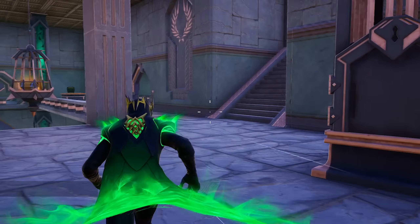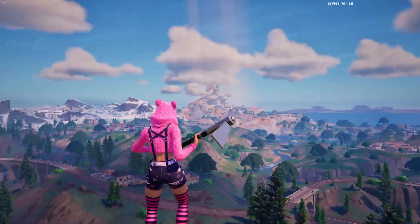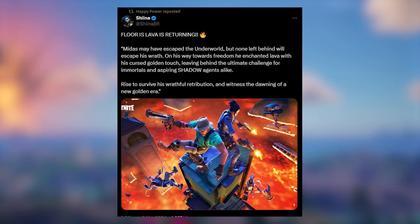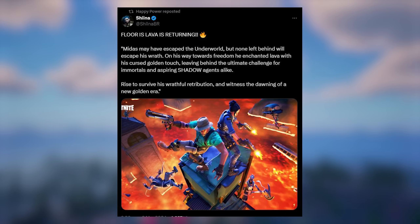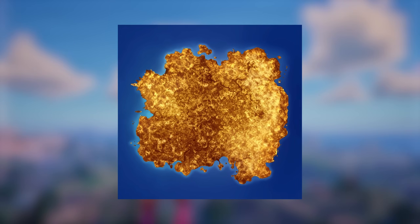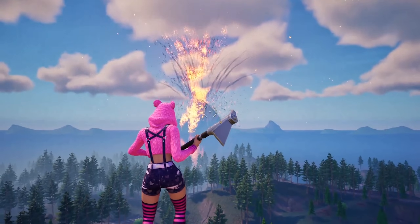We also have another Midas location to head to. While heading over, there is a Midas Floor is Lava LTM coming very soon. Midas has escaped the Underworld, and on his way towards freedom he enchanted lava with his cursed golden touch, leaving behind the ultimate challenge. This is what the map is going to look like in that LTM — Midas has turned all the lava to gold and it looks pretty sick.